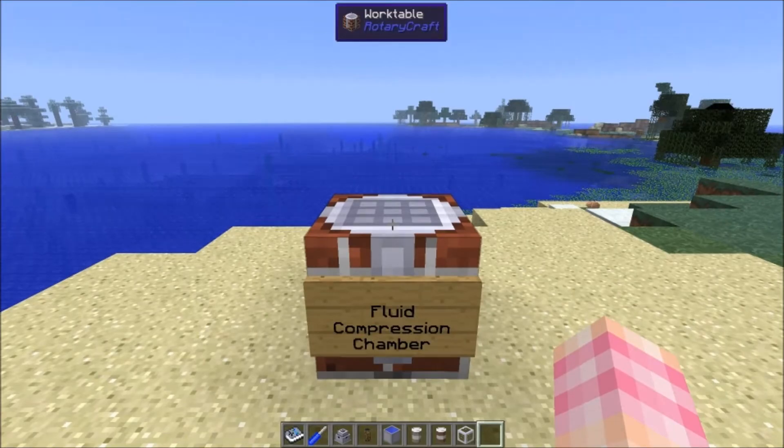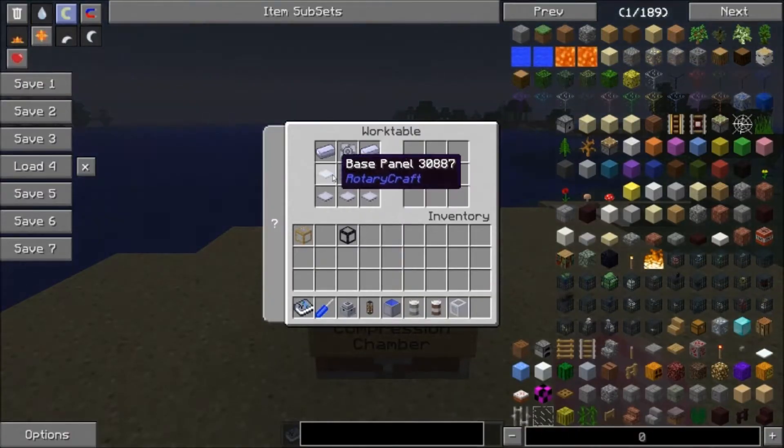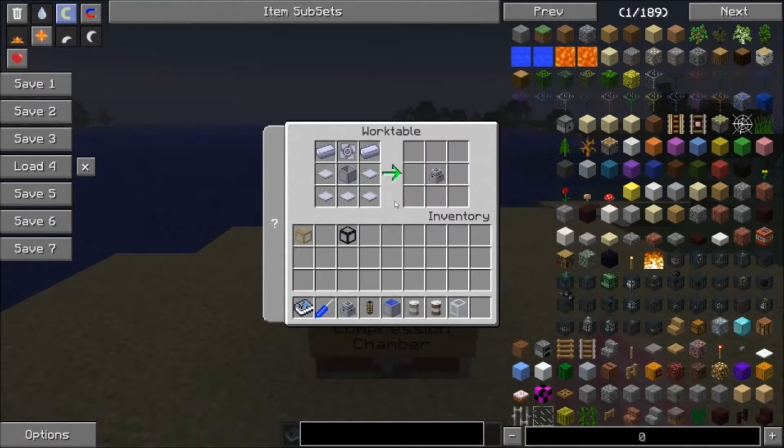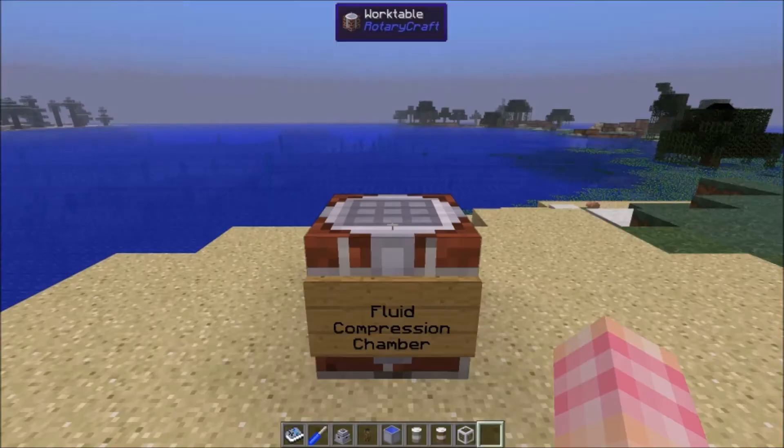So how do we craft this thing? It's actually very cheap to craft. It's only 5 base panels, a reservoir, an impeller, and 2 steel ingots. It's not very expensive — you can totally get quite a few of these.